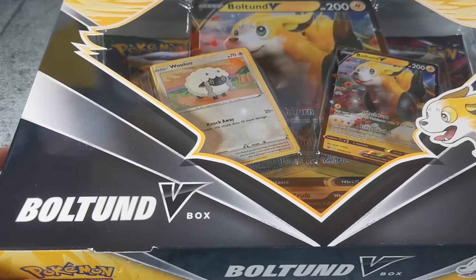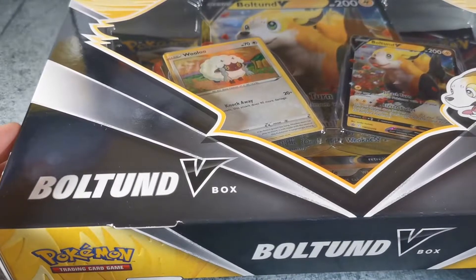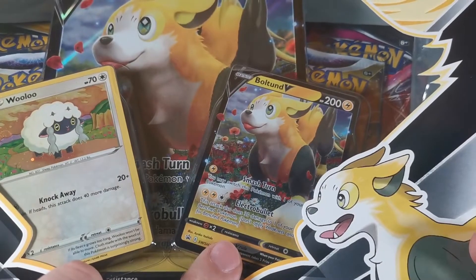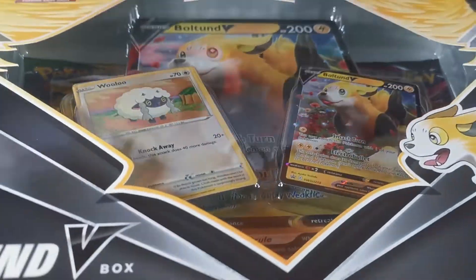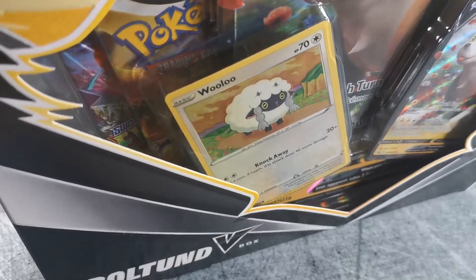Hello everyone and welcome to another Pokemon card unboxing video here on Poppin' Pokemon Packs. I've got the Bolt-On V box today, that comes with a sheep for whatever reason, and a nice Bolt-On V promo. And this box, with the textured stuff going on here, it's a pretty nice box considering it's a fairly cheap product.